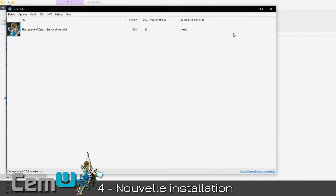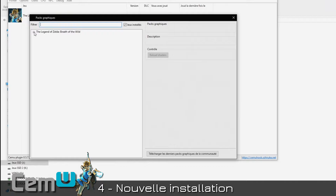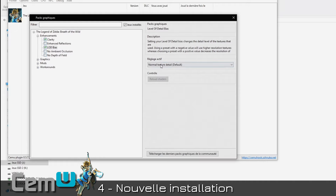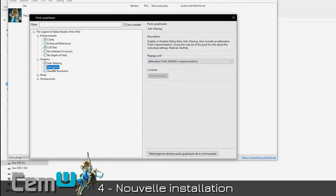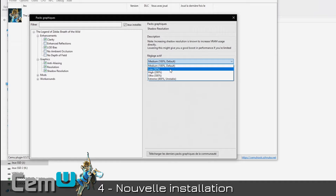Go to Options > Graphic Packs. You'll see the game you have installed. Under Enhancement, check Clarity — there are several settings available, I keep the first one to adjust game contrast. Enhanced Reflection — optional. LODBIAS increases texture quality — the lower the value, the better it looks. I set it to -16. Graphic Anti-Aliasing: I leave the default. Resolution: set to your screen resolution — here 1080p. Shadow Resolution: I increase it a bit for nicer shadows, 200% is good.